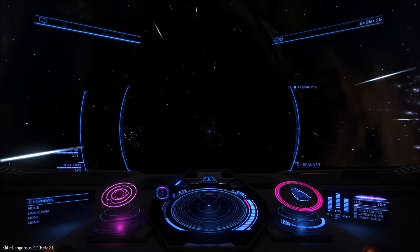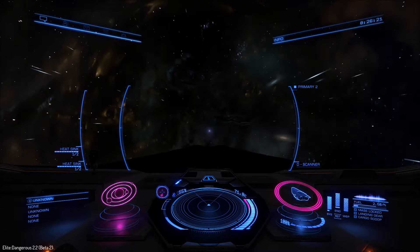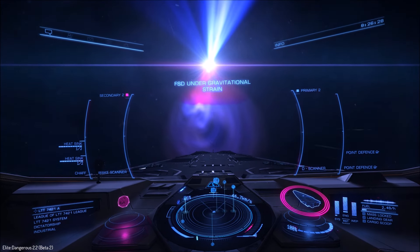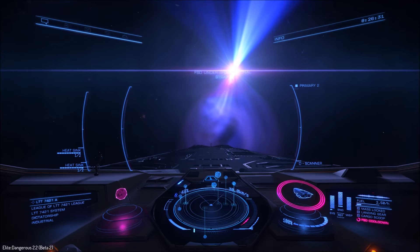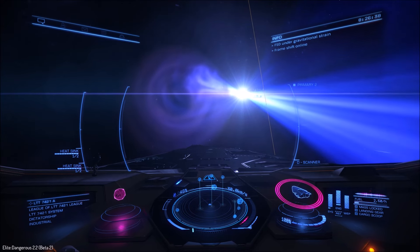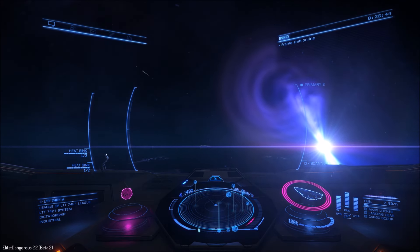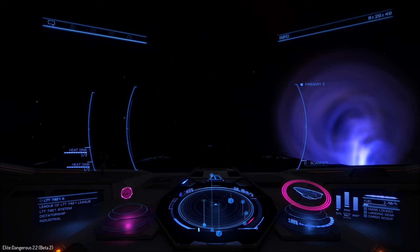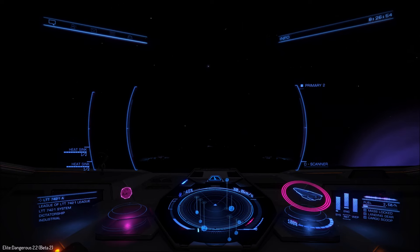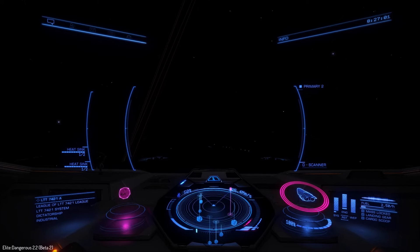Here we go - I should hopefully be jumping in. You'll notice the UI has changed - these are the colours I use on the beta so I know the difference between the two, otherwise you may forget which server you're on. And look at that! That looks rather nice. I'm already getting a warning about my FSD and I've only just jumped in. That's rather nice. Let's just pull away from that a little bit and take a look from a bit of a distance, because that does look rather nice - nice coloured blues. Let's push away from her a little bit.